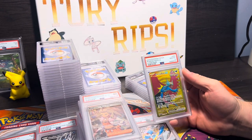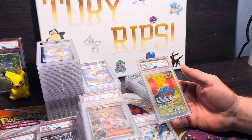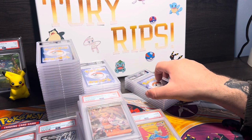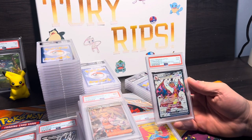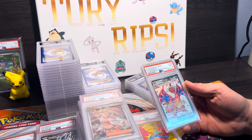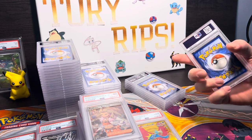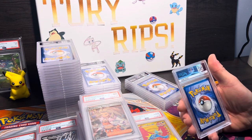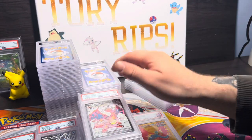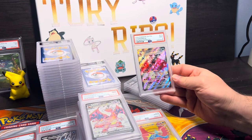PSA 10 Roaring Moon EX gold ultra rare — a hyper rare technically. Gorgeous card, glad that came back in a 10. PSA 9 Charizard EX from the premium collection box. I don't know why it got a 9 — not a dang scratch on it. Whatever, I suppose.